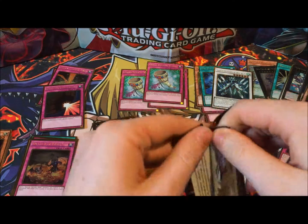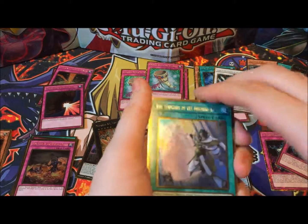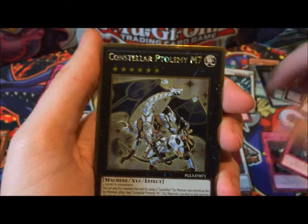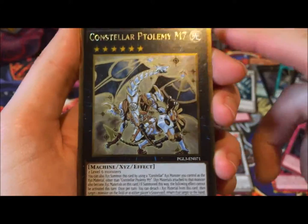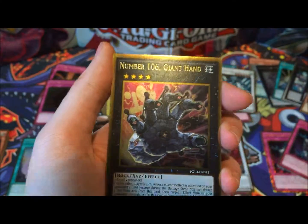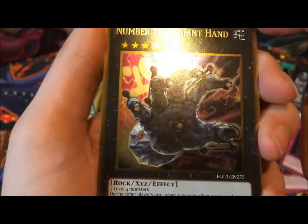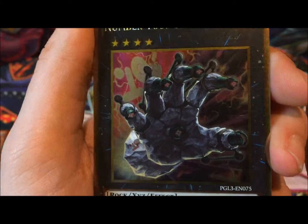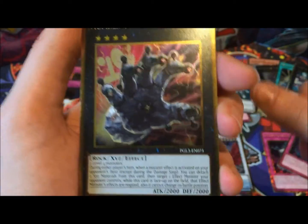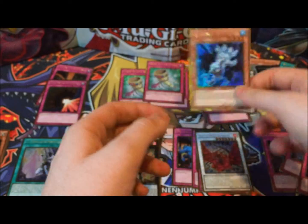Can we get Ghost Ogre Snow Rabbit? Terminus of the Burning Abyss, Constella Ptolemy M7 — also looks really good in gold. And number 106 Giant Hand — nice! I've been wanting this card for so long; it's just a really weird boss monster. Phantom Knights of Tomb Shield — a playset of those — and another Ice Hand.